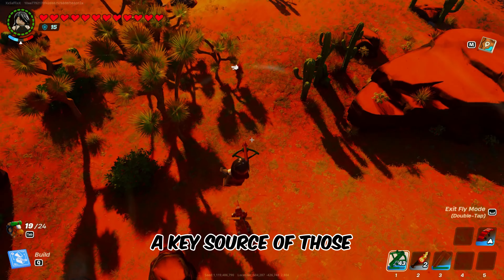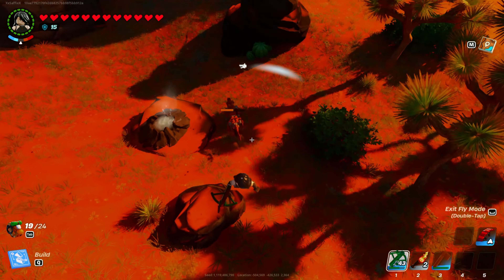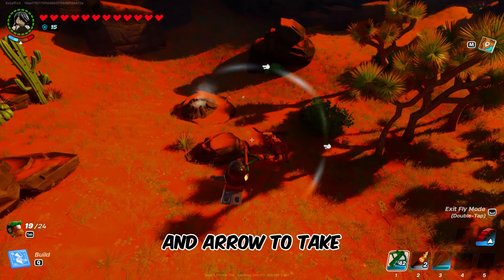Now, where to find these goodies? Head on over to the valley biome, an area teeming with cacti, sand, and rocks. Keep your eyes peeled.